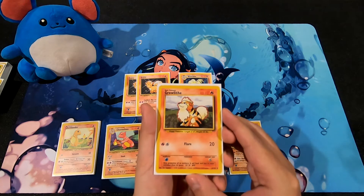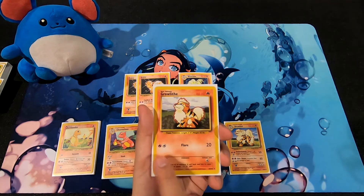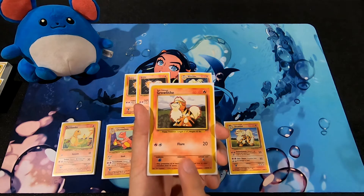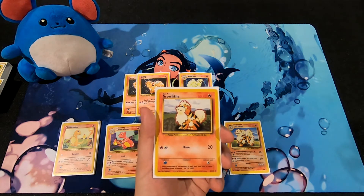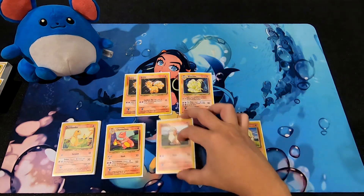Growlithe has 60 HP, which is really high for something that small. Its Flare attack costs two Energy cards — one Colorless, one Fire — for 20 damage. Straightforward, not as quick, but that 60 HP should keep it around a little longer.